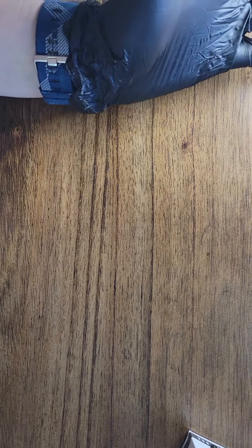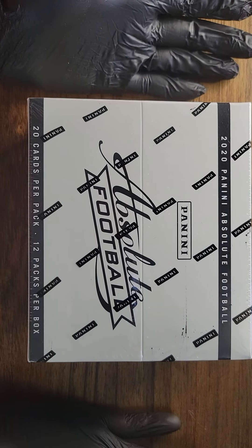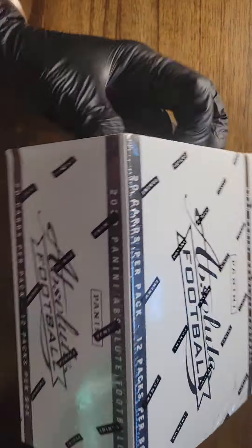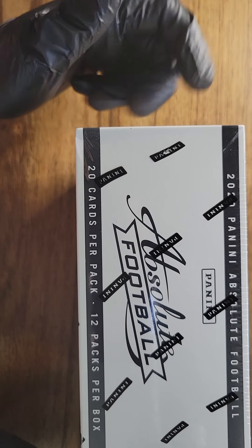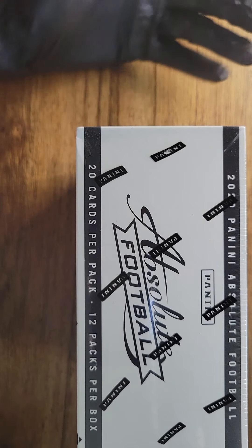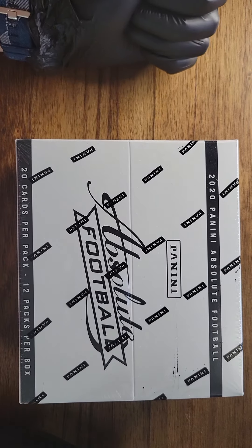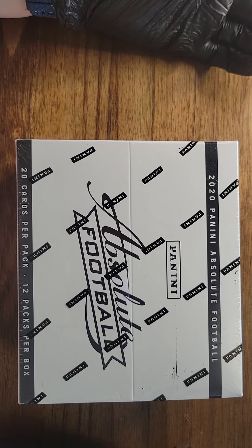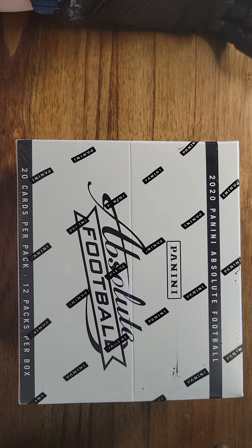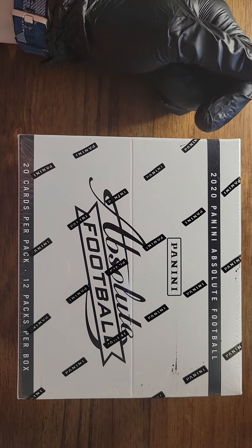Alright everybody, today I got a new shipment in — Absolute Football 2020. Hopefully I can get a nice Joe Burrow or Justin Herbert out of here. This is a fat pack box. I don't exactly know if you can get autographs — I've seen some places that say you can. The biggest thing to go for here is the kabooms, but you can also get other short prints. Hopefully we can pull one of those in a Herbert or a Burrow. Lots of rookies this year though. Let's get started.